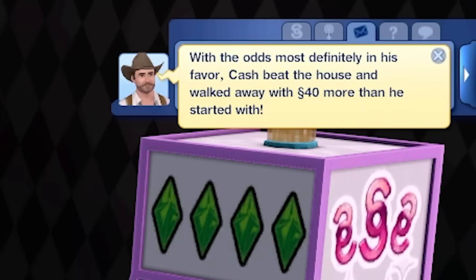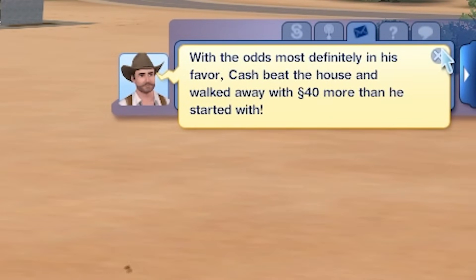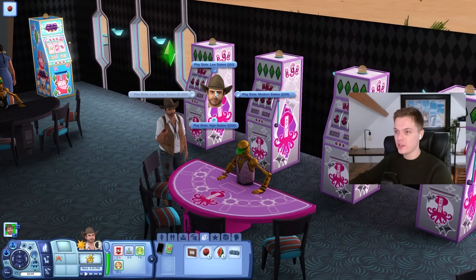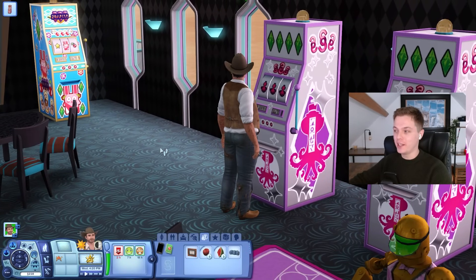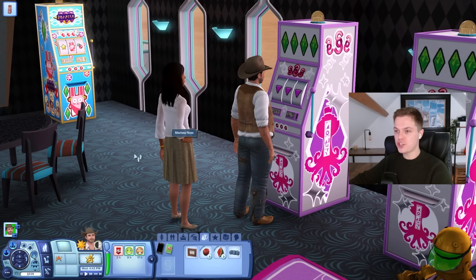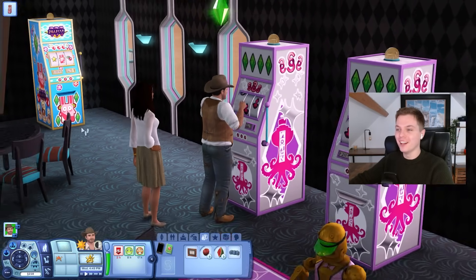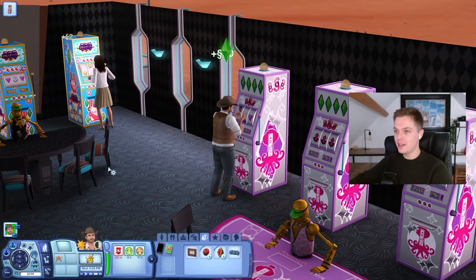With the odds most definitely in his favour, Cash beat the house and walked away with 40 simoleons more than he started with. Not great but I'll take it. Eat this apple and then get on this slot machine — we're playing high stakes. I'm ready to move on up in the world. Did I just win a jackpot straight away? I've got 878 available funds. He hasn't won anything since though — oh it's a cold slot machine. Leave that one, let's try this one.